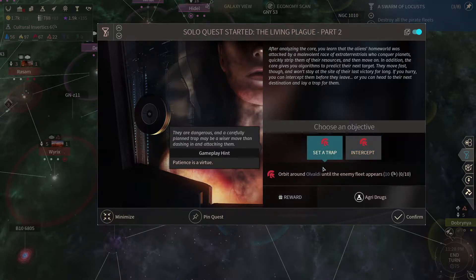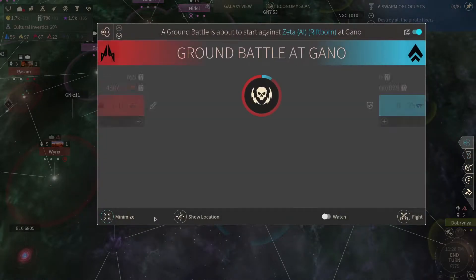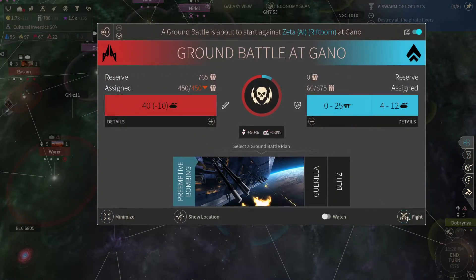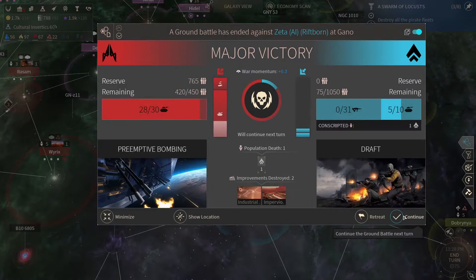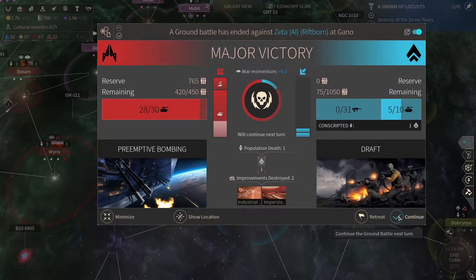Agri-drugs for even more manpower or commercial frameworks. Reach Zubin in less than 10 turns, or Olvaldi. Let's see what Olvaldi is. Also we have a ground battle — we'll just go in there. Major victory.